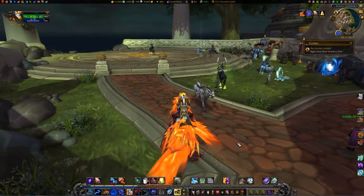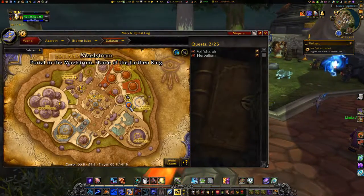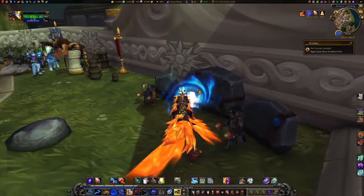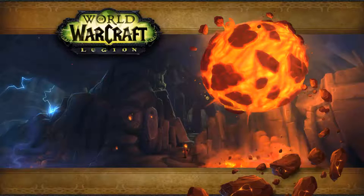Arleas here, bringing you a video on how to get to your class order hall from the Broken Isles Dalaran. To reach your order hall from Dalaran, head to Crisis Landing in the eastern section of Dalaran, and click on the Maelstrom Portal at 67, 47.